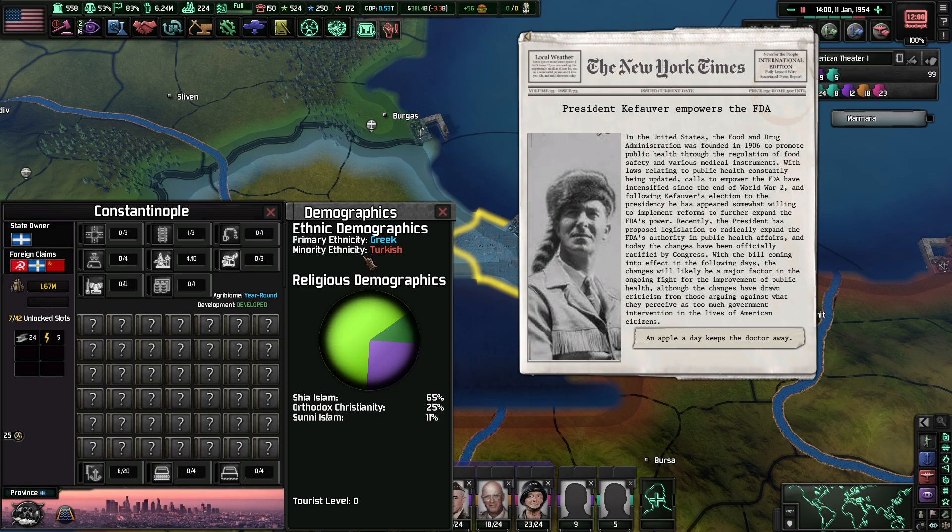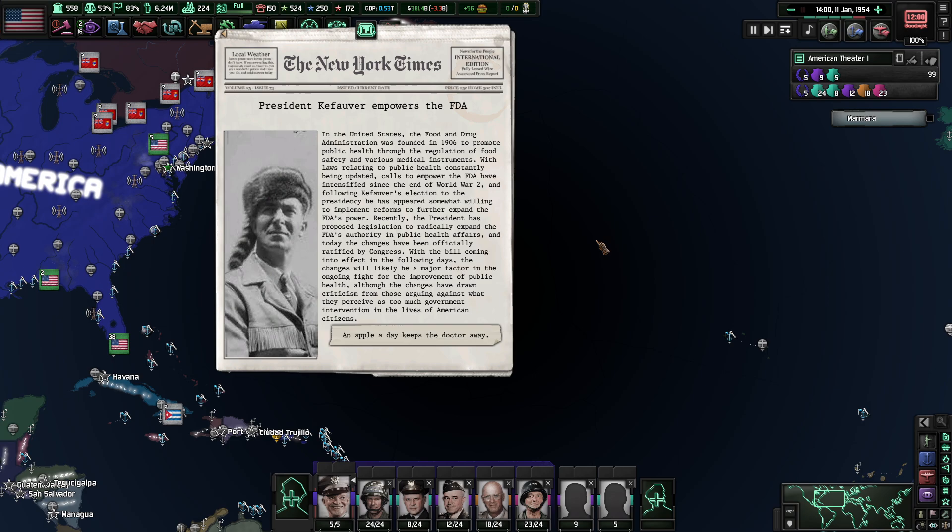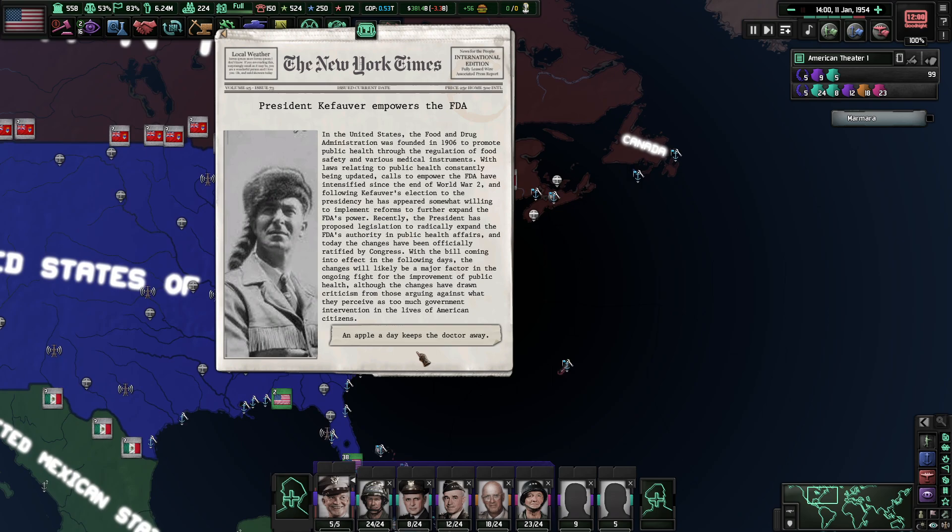Primary is Greek, minority is Turkish. President Koffer empowers the FDA. The United States Food and Drug Administration was founded in 1906 to promote public health through the regulation of food, safety, and various medical instruments. With laws relating to public health constantly being updated, calls to empower the FDA have intensified since the end of World War II. Following Koffer's election to the presidency, he has appeared willing to implement reforms to further expand the FDA's powers. The president proposed legislation to radically expand the FDA's authority in public health affairs, and today the changes have been officially ratified by Congress, coming into effect in the following days.